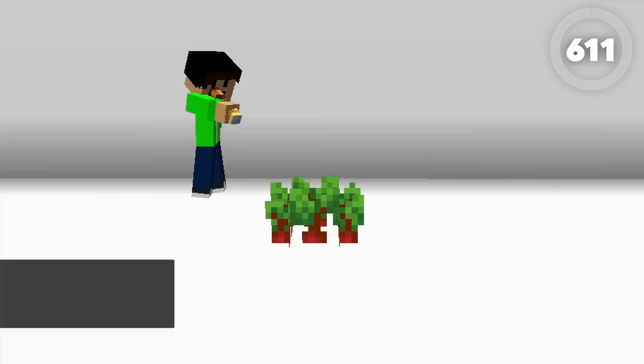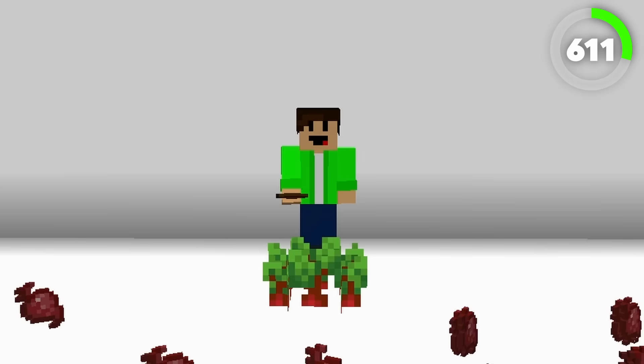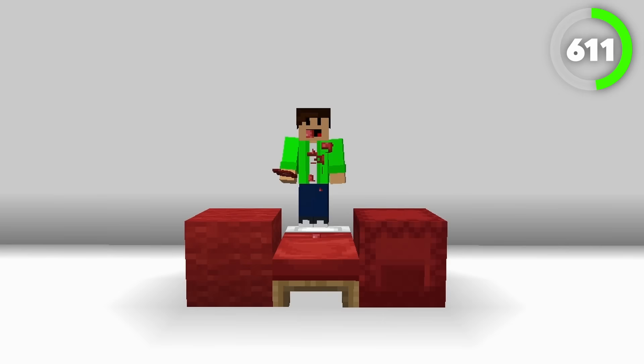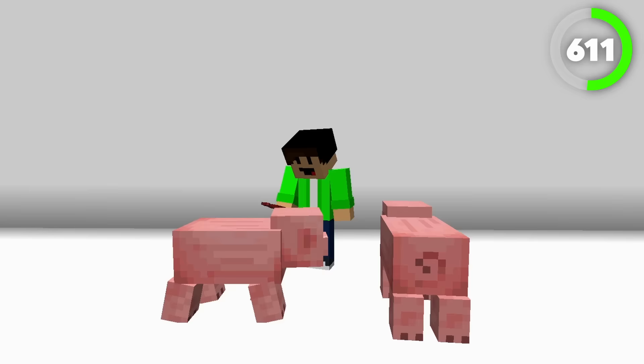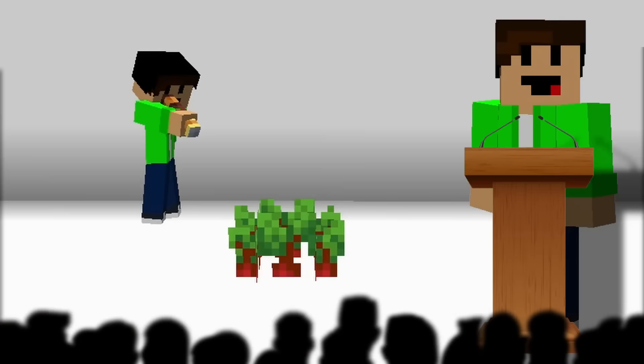Number 611, Beetroot. Beetroot can be used as food to eat, which restores one hunger, and can be crafted into beetroot soup which gives six hunger. It can also be used as red dye, and if you really want, you can use it to breed pigs as well. Personally though, I think there are way better options for vegetable foods, like carrots or potatoes, and that is why I just simply never really use this block.